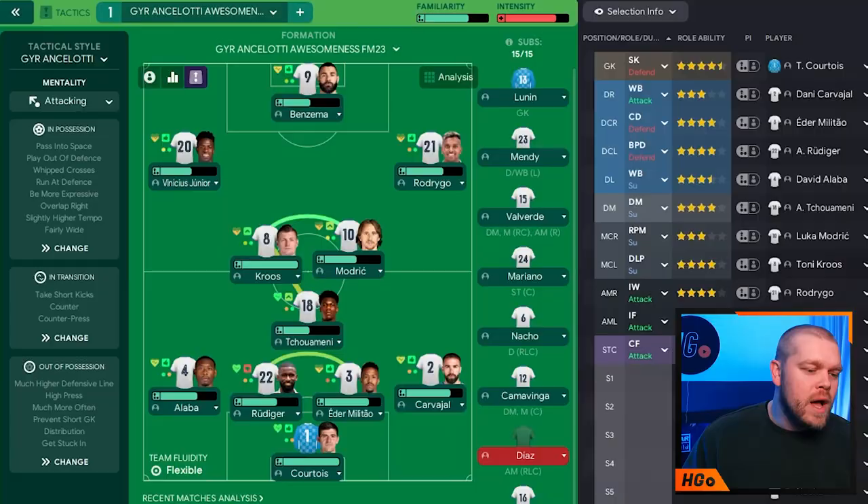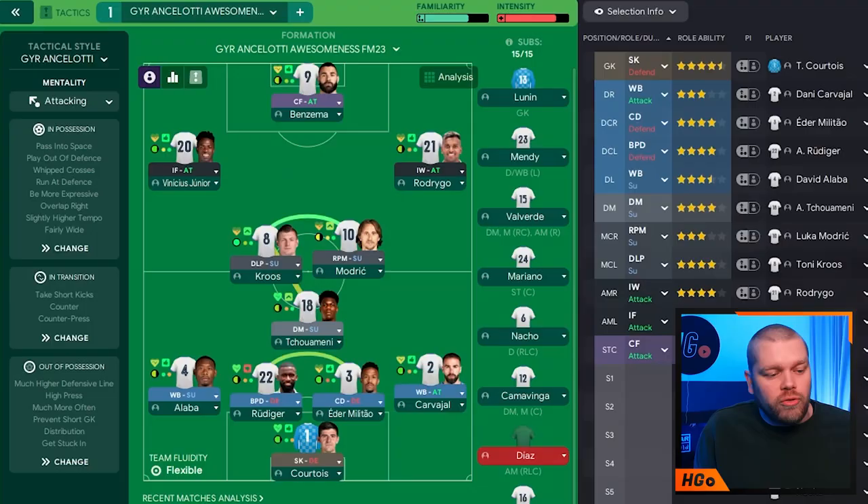I've picked the best 11 according to the game. We've got Courtois in goal, Carvajal, Militão, Rüdiger, Alaba, Tchouaméni, Kroos, Modrić — who are the two that really make this tick — Vinícius Júnior, Rodrygo, and Benzema. Starting in goal, we have a sweeper-keeper on defend with no additional instructions on Thibaut Courtois. Moving into the right-back spot, we have a wing-back on attack — this is Dani Carvajal.